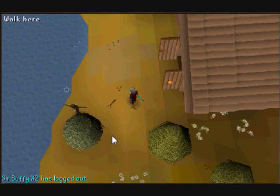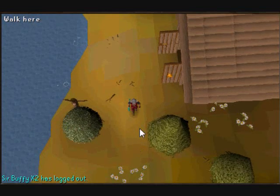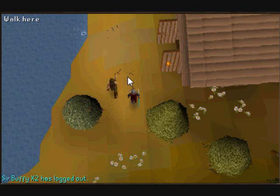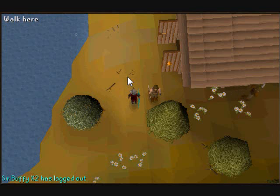Hi guys, Deathfight44 here. Today is going to be another spot for ranging. I'm right now outside of Barbarian Outpost. Today we're going to be fighting fire giants in the waterfall. Now the quest you're going to have to have completed — it's a member's quest so you have to be members. You have to complete the waterfall quest, which requires a lot of running around and getting stuff, but it's really worth it if you're going for ranging levels.